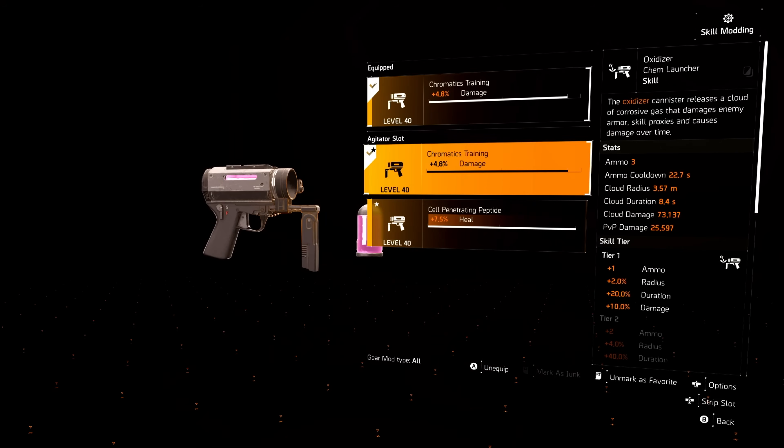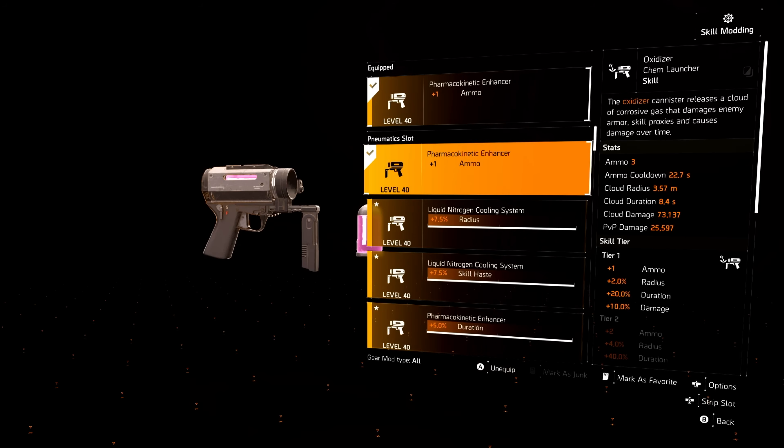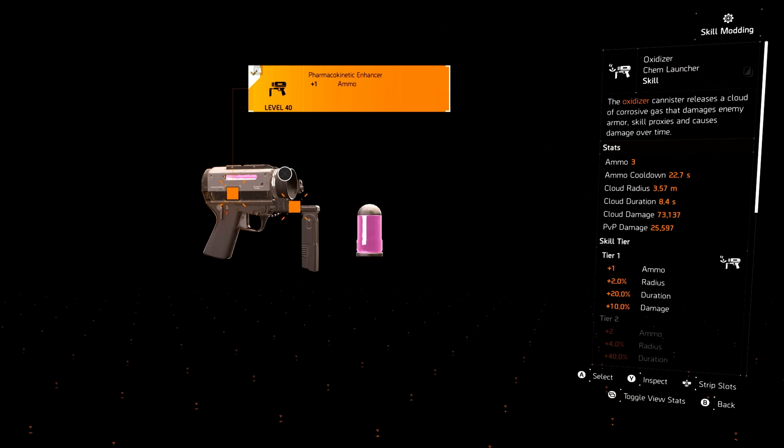For the stinger hive: repair and then range — range whenever you have the Technician activated. Then health and duration, but the duration will only activate when you have Technician. For the chem launcher it's pretty easy — it's either damage or heals, those are the only two. Then you want the plus one ammo. You could go radius, skill haste, or duration, but I go with the plus one ammo — having that extra ammo helps me so much.